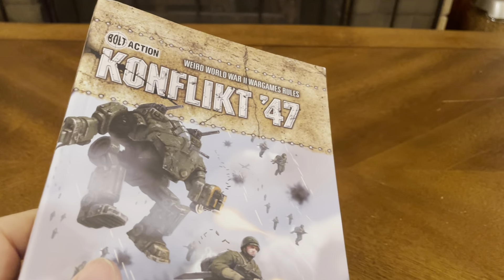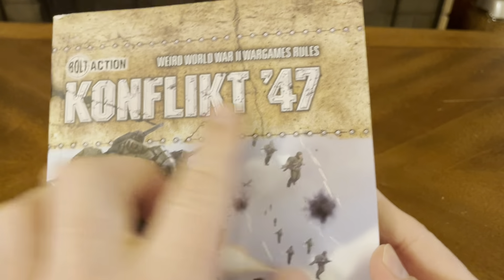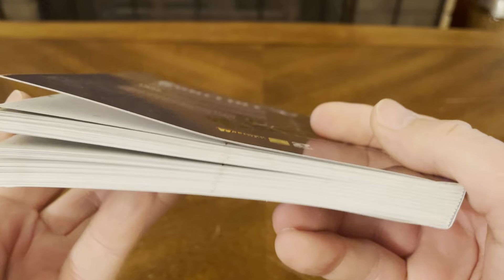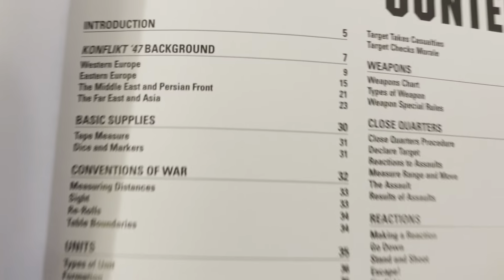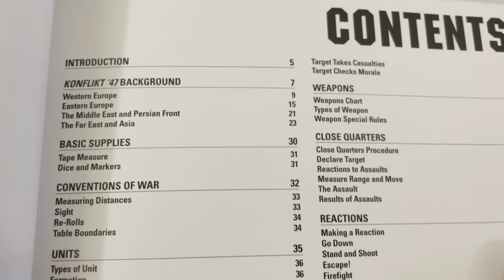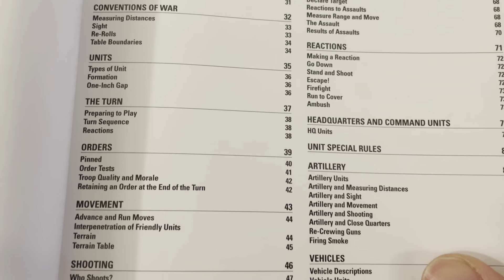They give you a mini edition of the Conflict 47 core rulebook, which is right here — a nice thick mini rulebook. Opening it up, we've got a table of contents: introduction, background, basic supplies, conventions of war, units, the turn, orders, movement, shooting.